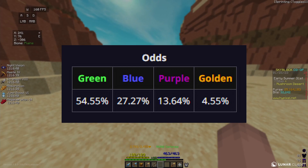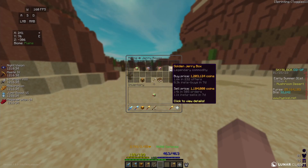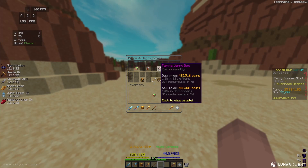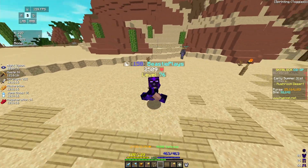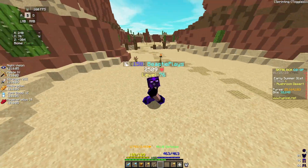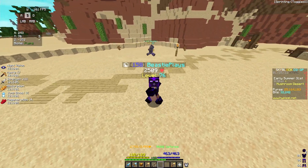On screen now, I'm going to show the percentage drop chance of each Jerry, and you can also see how many coins each Jerry box sells for to the bazaar. Once you spawn and kill a Jerry, a 6 minute timer starts where you can't get any more Jerrys. But then after 6 minutes have passed, you can head back into Skyblock and start mining for Jerrys once again.